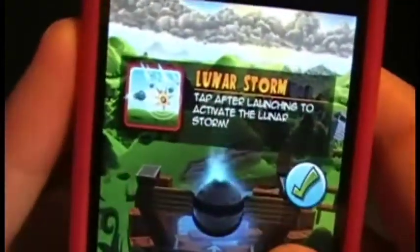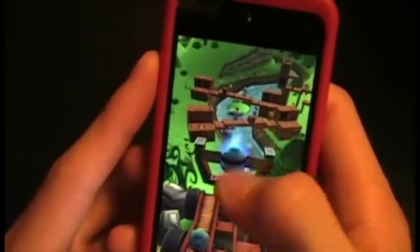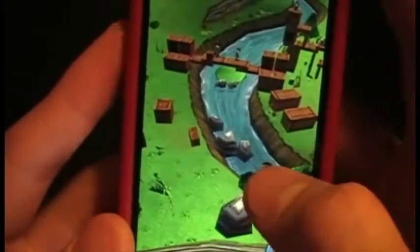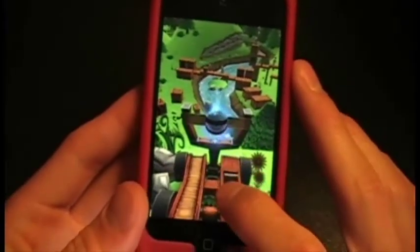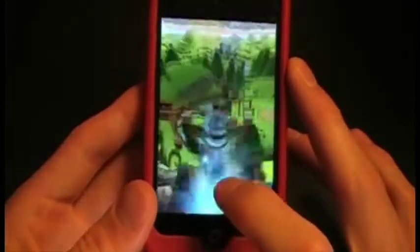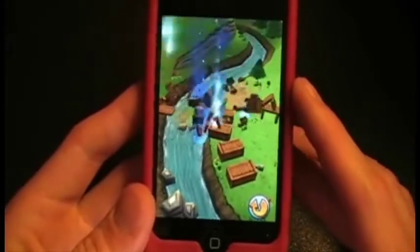It says 'tap after launch to activate the lunar storm,' so you can choose where to activate it. All the enemies are right there — you shoot it and then tap again to activate it, and that picks the spot. It just destroyed them. You can keep using these destruction abilities throughout the entire level even after it zooms out. Let's try this again — see if we can finish them off — and there it is, just one left.